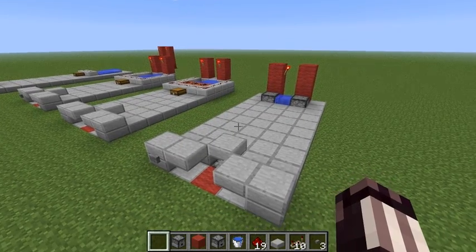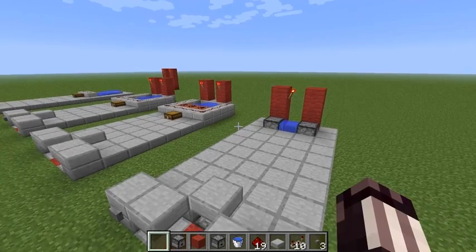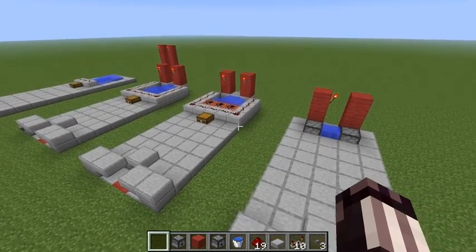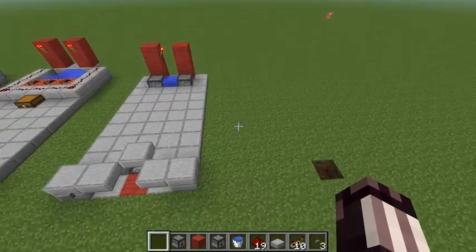Hello guys! As you know, in 1.5 we can use the new dispenser mechanics to shoot out primed TNT, so we can add an automatic reloader to our ender pearl cannon — or the teleportation spell device, as you know it from my channel.